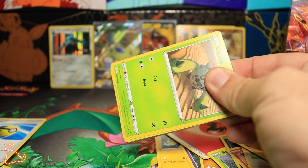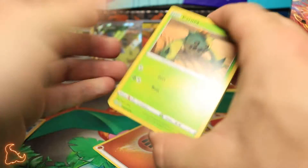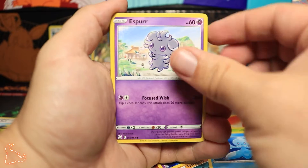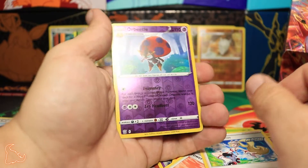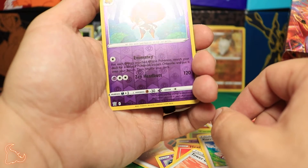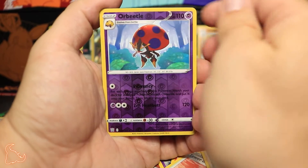We got our last pack here. Let's see if we can get some good last-pack magic. One, two, three — that should be the Energy — and one and two. All right, last pack magic! We got Cacnea, Spoink, Rolycoly, Frillish, Espeon, Heat Rotom, Tower of Darkness, Korrina's Focus, and Orbeetle. This is the Orbeetle that does the Evomancy — basically putting Stage 2s on the bench without evolving, similar to using Blacephalon at home. That's really cool.